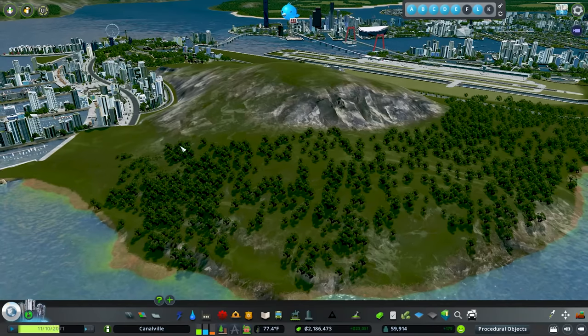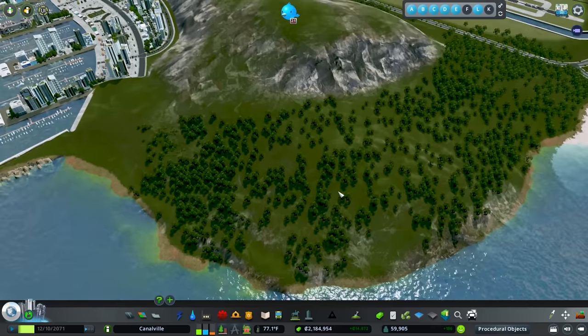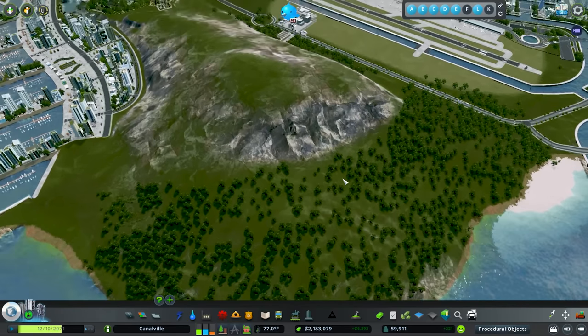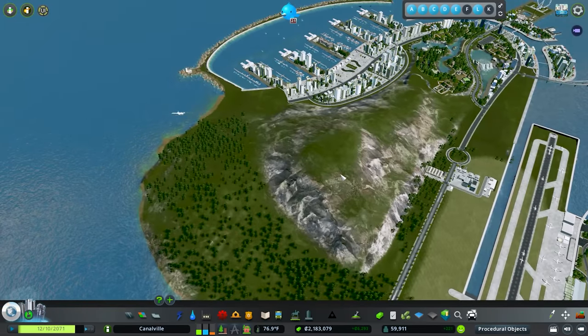Because of the hill, I wanted to do another kind of keyed cliffside residential area that I think is just going to look fantastic. Then we're going to end up doing another waterfall as well — I feel like this is a really good opportunity to get one in here, especially since everybody really seems to like them.